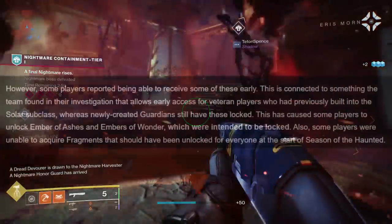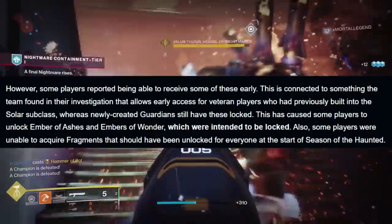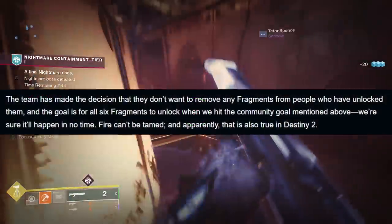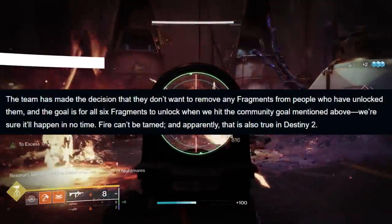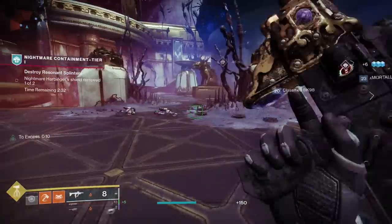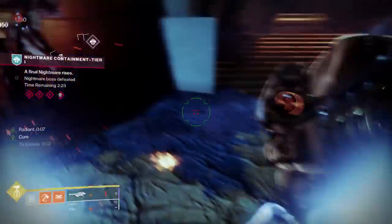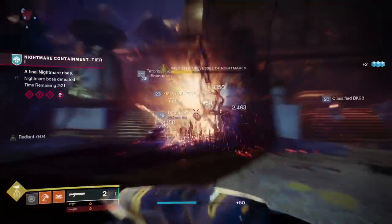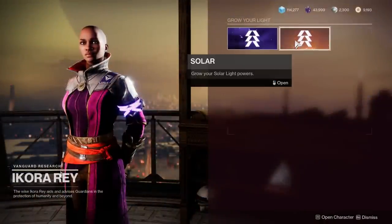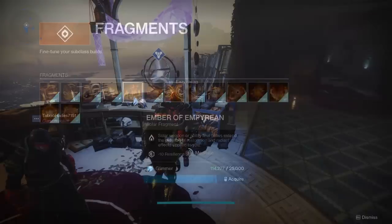Not everyone unlocked the same fragments due to this challenge completion, because there were a couple of glitches at the launch of Season of the Haunted. Some players unlocked supposedly locked fragments early; other players weren't able to get two fragments that were supposed to be available at launch. So Bungie decided to unlock every single missing fragment for Solar 3.0. To gain access, go visit Ikora in the Tower, buy them for 25,000 Glimmer a pop, and then meditate.